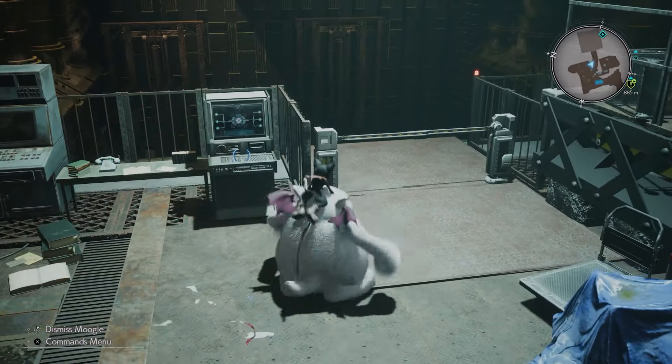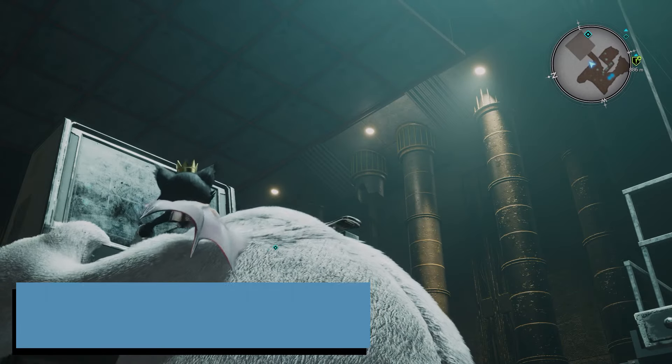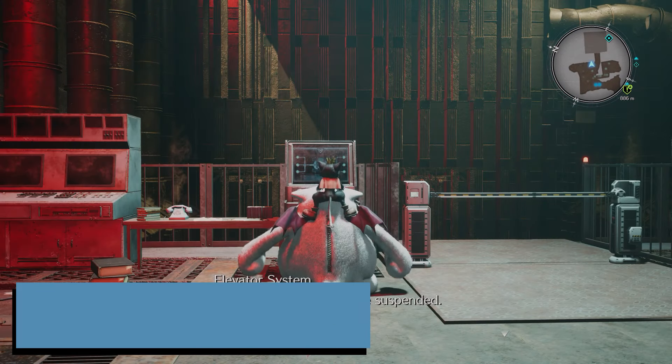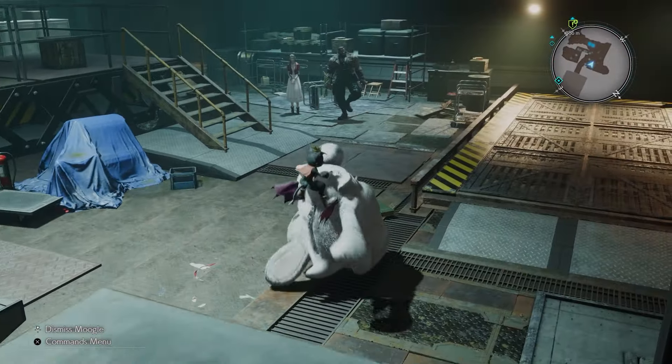What's up guys, it's Smith here from gamersheroes.com. Quick guide for the day in Final Fantasy 7 Rebirth: how are you supposed to hit this pipe with Cait Sith and the boxes? Now this might just be me — I might be the only person in the world that actually struggled with this, but the controls kind of threw me off and I couldn't quite make sense of it.